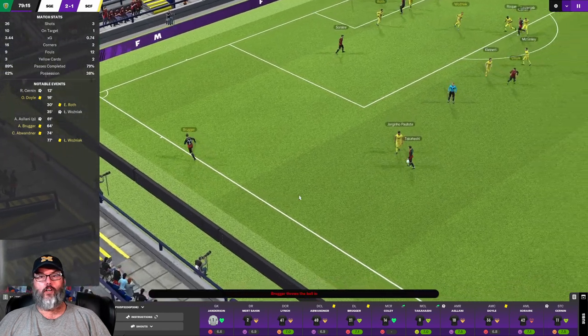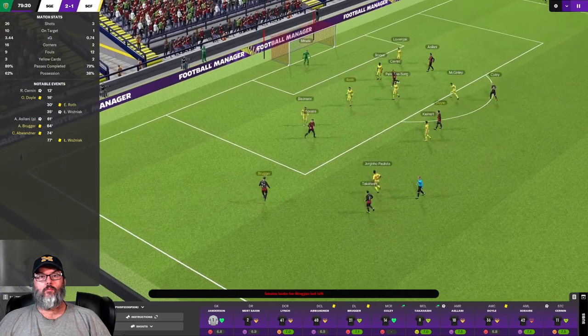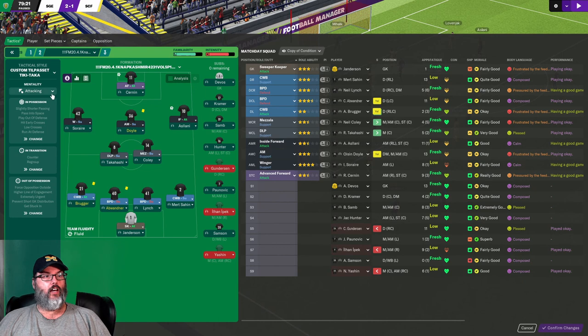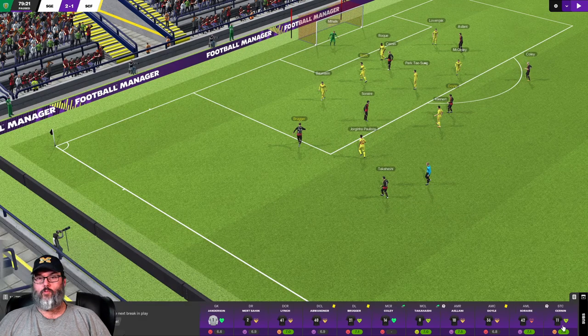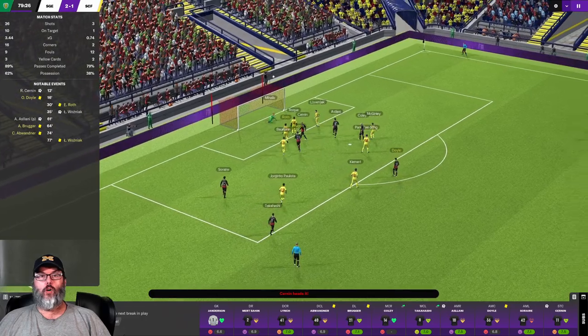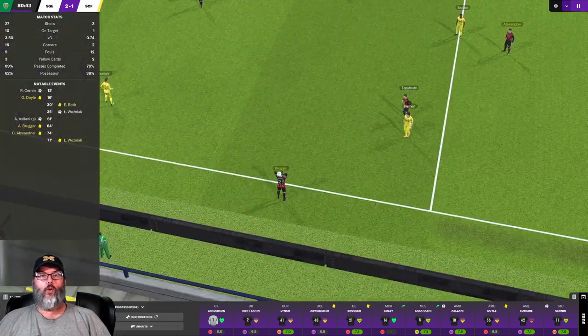Brueger's already on a yellow. You know what I need to do? A lot of yellow cards and I've burned all my subs. Let's take this off and just use tighter marking — we'll confirm that. Brueger hitting the box — there's one, it's on target, and it's sent over the goal.